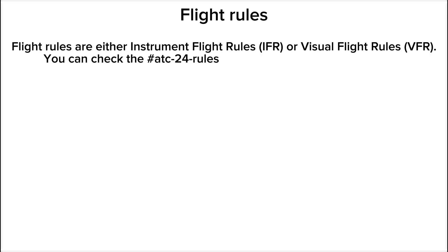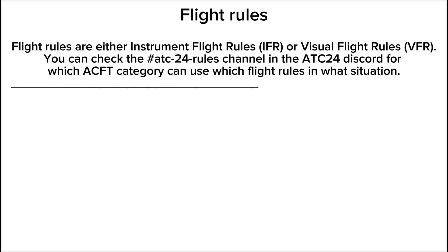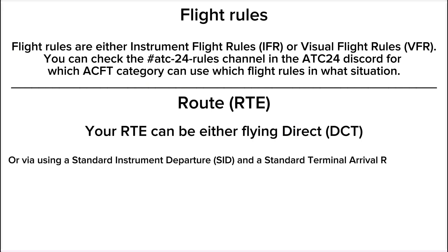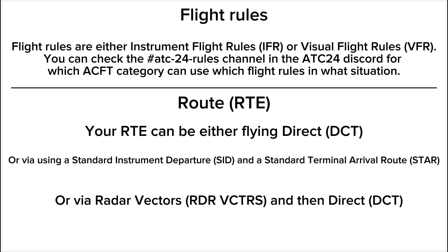Flight rules are either instrument flight rules or visual flight rules. You can check the ATC-24 rules channel in the ATC-24 Discord for which aircraft category can use which flight rules in what situation. Your route can be either flying direct, via a standard instrument departure and standard terminal arrival route, or via radar vectors and then direct.